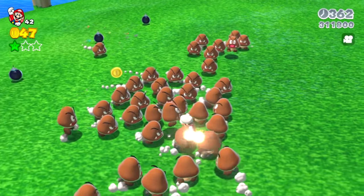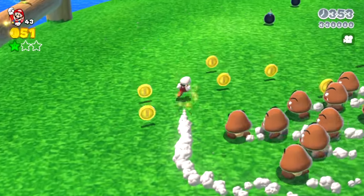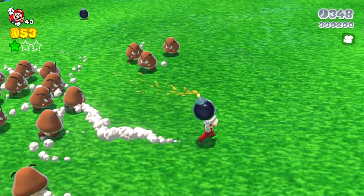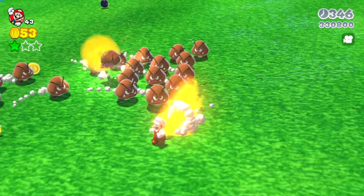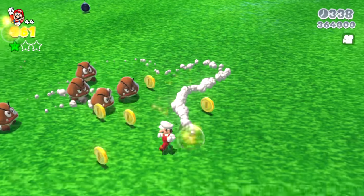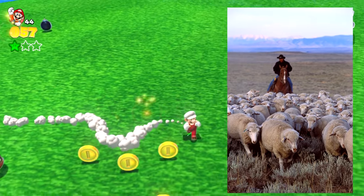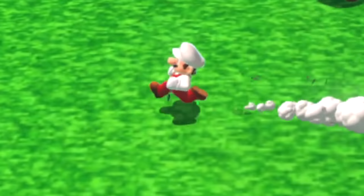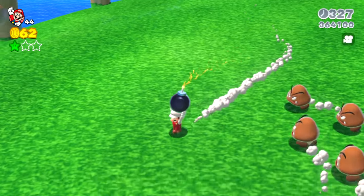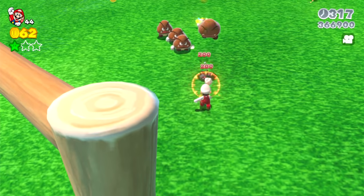Mario runs down and has now lured all the Goombas away from the three remaining bombs. He grabs the first bomb, throws it at the Goombas, and takes out more of them. He grabs the second bomb, cuts through the Goombas to the right, then immediately turns back to the left and throws the bomb where the Goombas were, taking out another huge group and racking up a lot of points. Many coins are on the field and very few Goombas are left. Mario collects coins and runs circles around the remaining Goombas, herding them like a sheepherder — except this sheepherder wants to throw a bomb at their sheep. Mario grabs the final bomb, gets the Goombas in view, and throws it, taking out a few. He still has his Fire Flower power-up to take out the last of the Goombas.